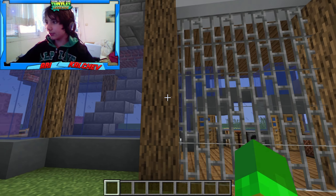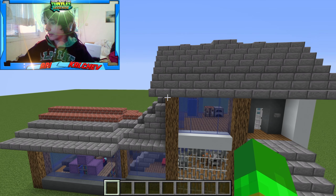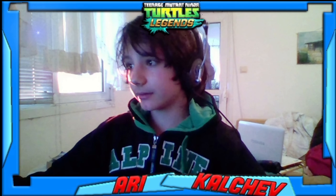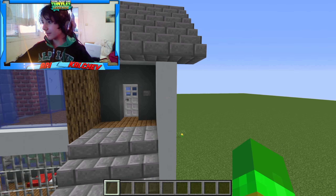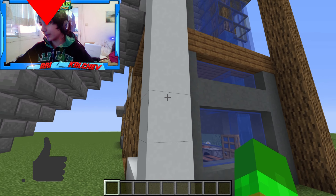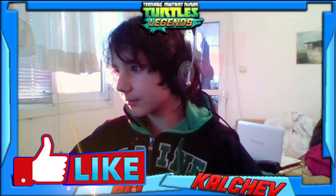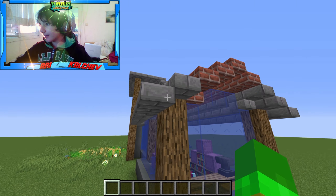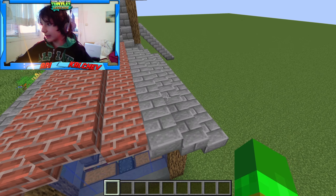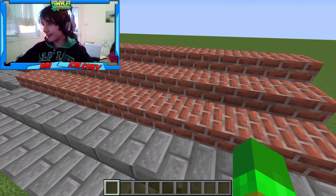First off, I'm using wood because in medieval houses you usually have a lot of wood and stuff, so that's why I used wood. Now, in modern houses you usually have a lot of white concrete, cyan terracotta and stuff. And in medieval houses you have these stone or brick roofs, so that's why I made it like that.